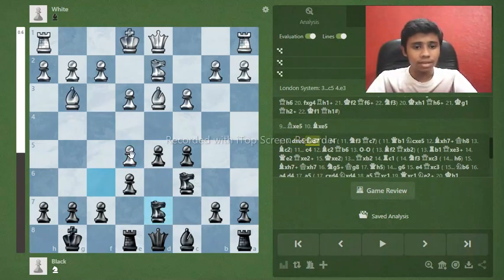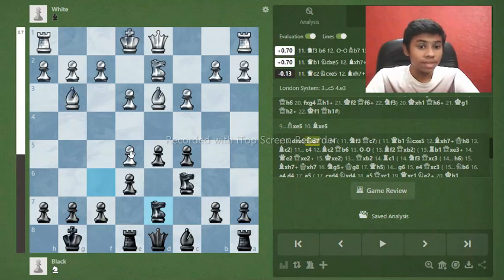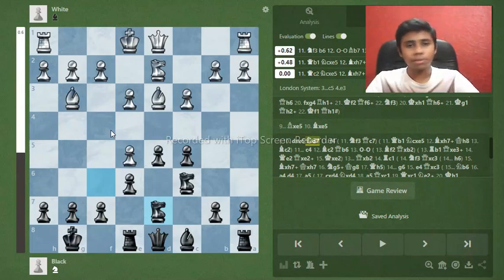White has to defend e5. To defend, there are two main moves: knight f3 or f4. There's also one creative move I'll mention. One move is correct and one is just a big blunder. If you thought f4, congratulations — you've fallen for the trap, because f4 is a completely losing move. I checked in the online database and f4 and knight f3 have been played about equally, around 15-16 times each.